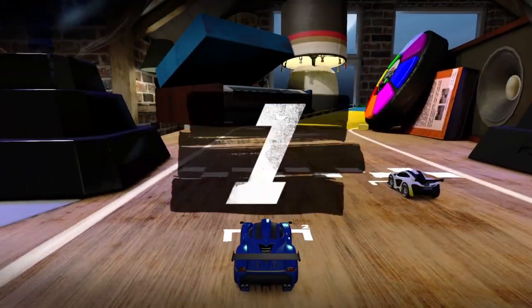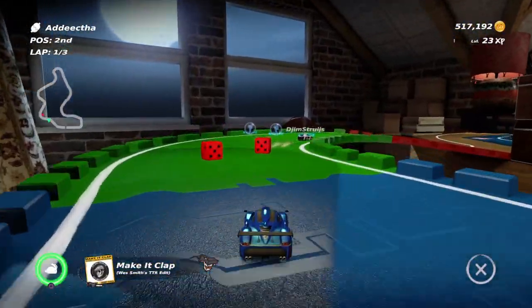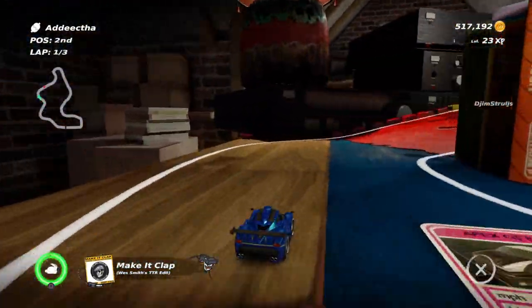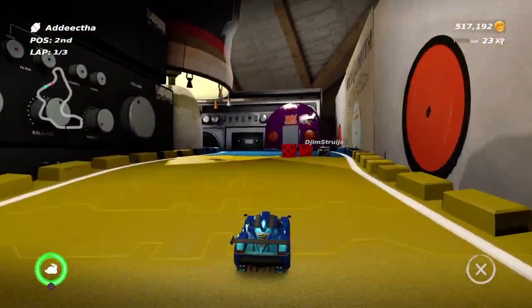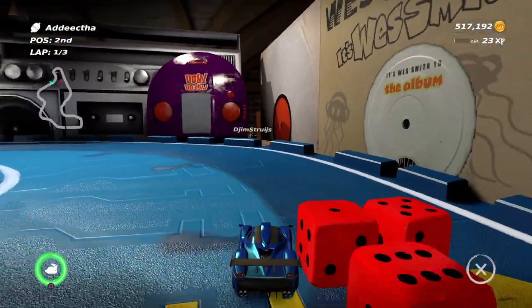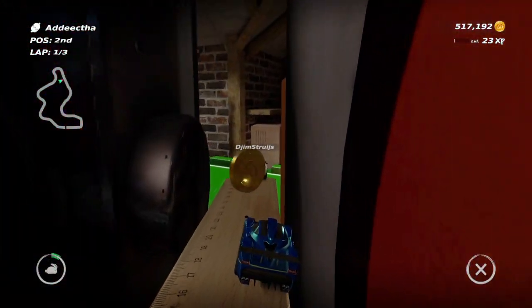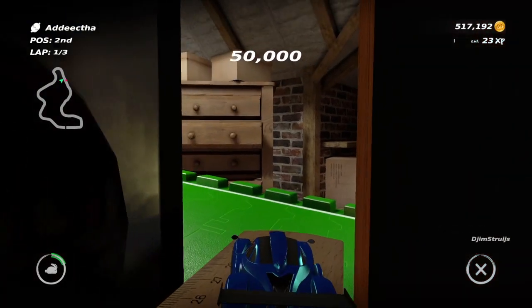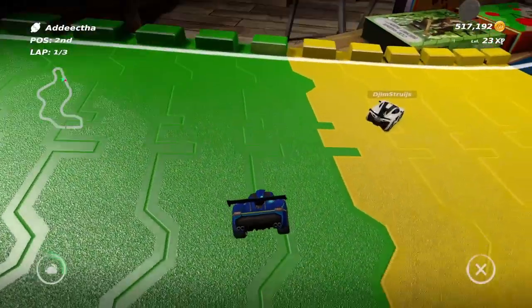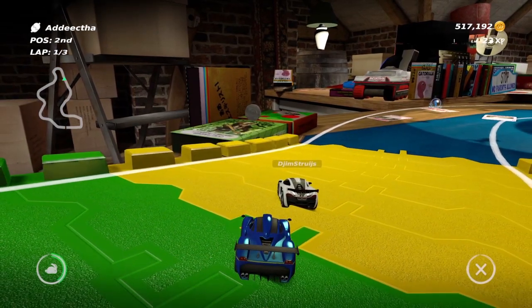Just follow the track - there is nothing in the beginning. But as you keep following the track and going straight, you will find this area near the dice. There'll be a small alley you can jump into and you'll find the gold coin near the dice. The dice is the landmark - near that turn, just make a small jump and the gold is all yours. This is a very hard gold to get because it's on a bookshelf between two books, so make sure you see the dice and then find the way.